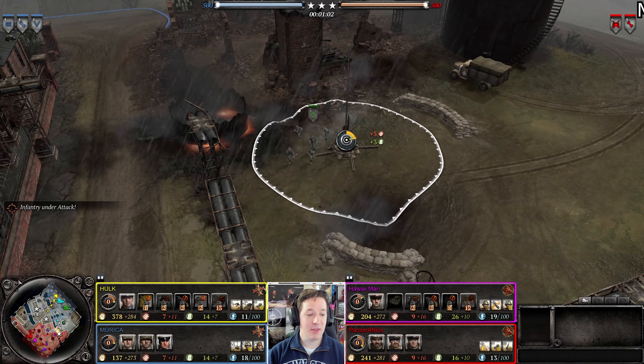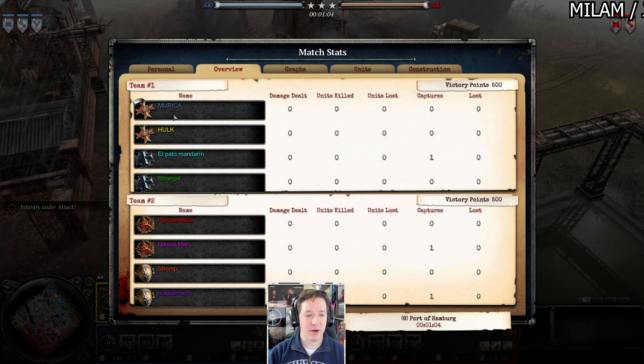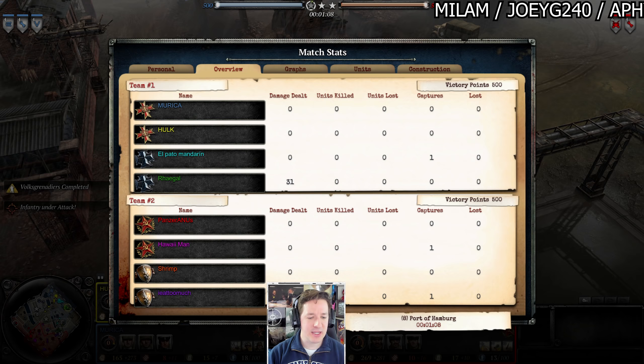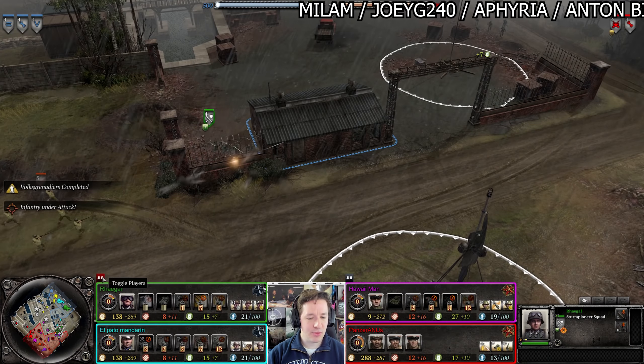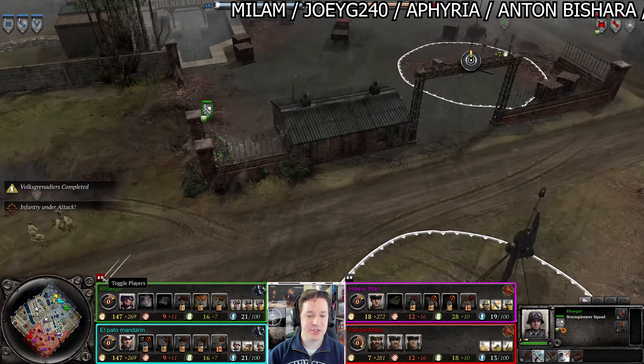Usually I do Strategic Zoom and have guests, but because these replays are so buggy, I don't want to bring someone in to co-cast with me and constantly have to re-sync and restart. It just doesn't work. Anyway, in the meantime, this 4v4 is on Port of Hamburg. We got America, Hulk, El Patio, Ragul, Panzer, Hawaii, Shrimp, and IE2Much. So we got two OKW and two Ostheer.